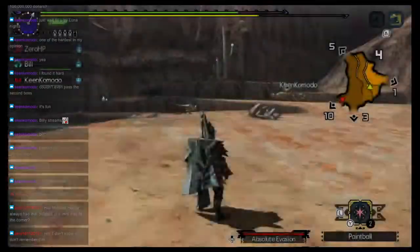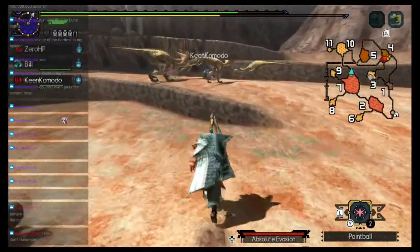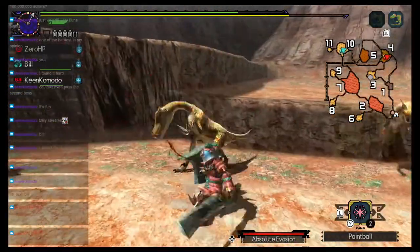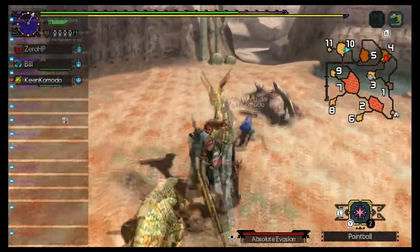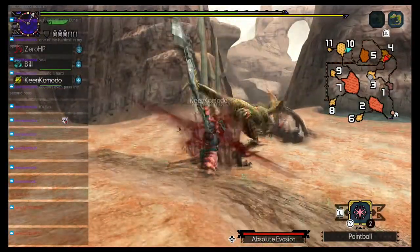Oh, I just pressed L3 which zoomed in my map. Oh yeah, something like that. I don't think there was a map item in Rise either, because they also didn't do the zone thing.